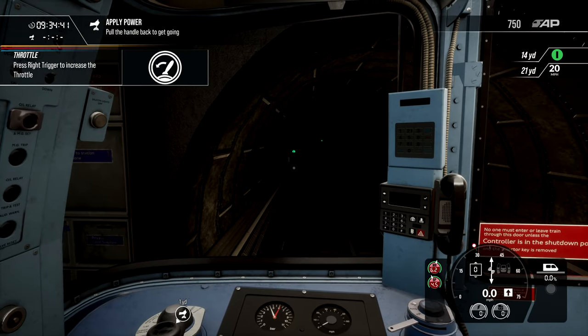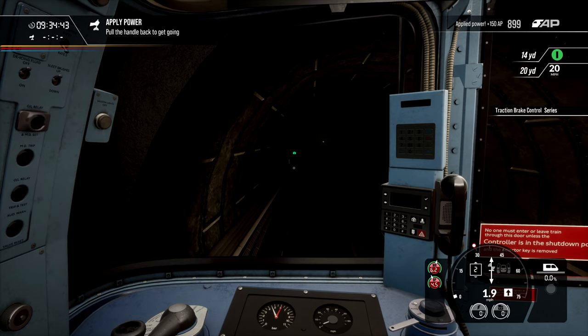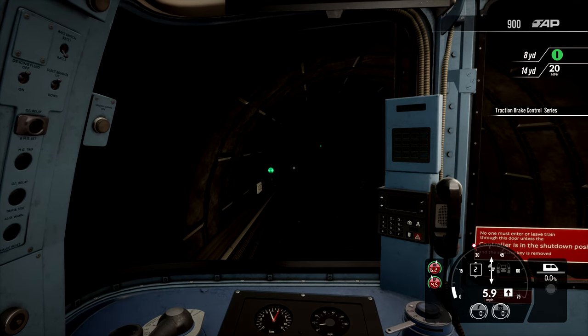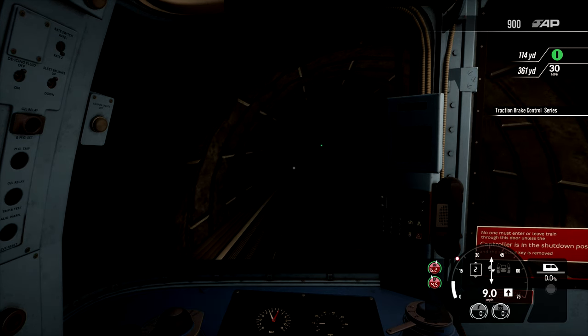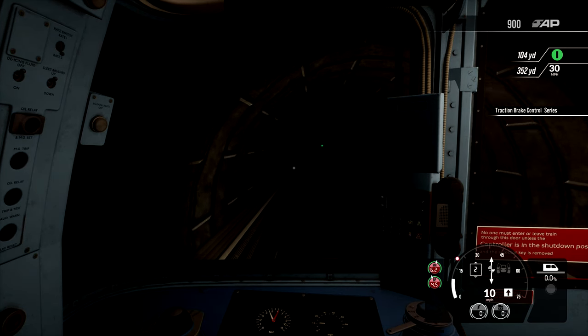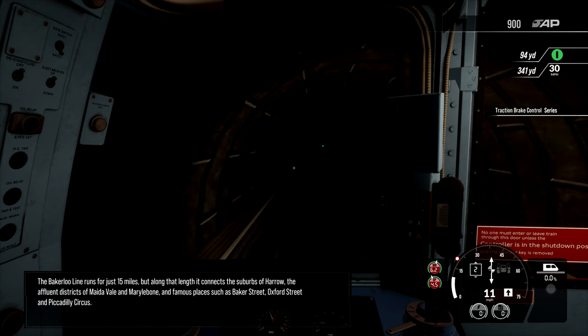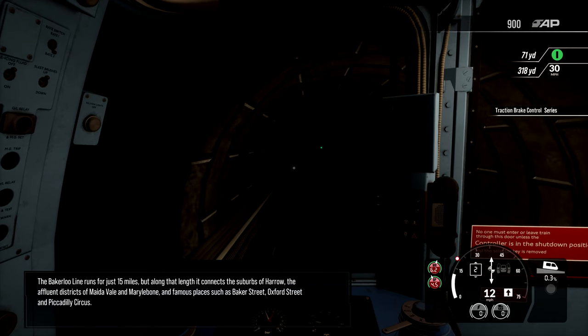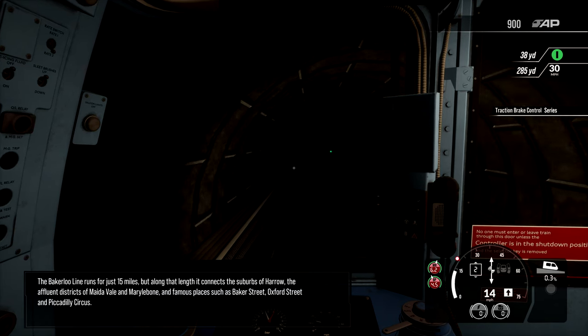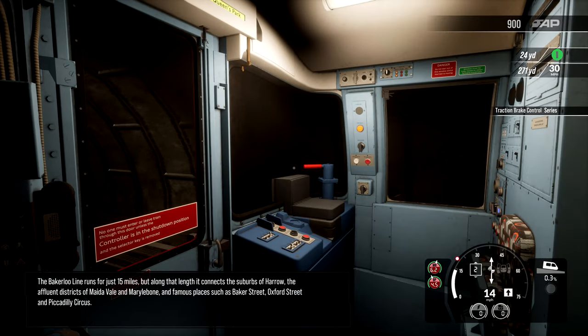I'm going to click this again, and then I'll just push it up into series. The Bakerloo Line runs for just 15 miles, but along that length it connects the suburbs of Harrow, the affluent districts of Maida Vale and Marylebone, and famous places such as Baker Street, Oxford Street and Piccadilly Circus.